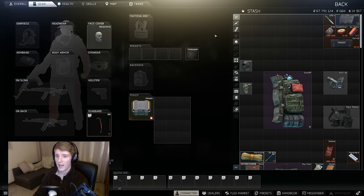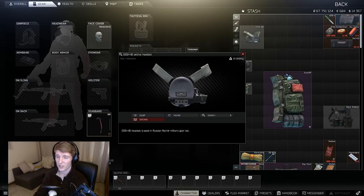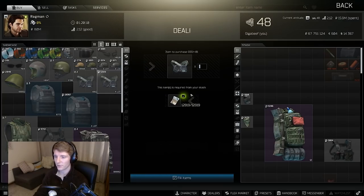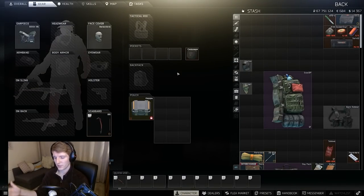Next, everybody should be wearing an active headset. The cheapest one you can buy from Ragman level one is the GSSH. It gets a lot of criticism for being crunchy, but it's better than nothing and extends your hearing range by a long way — you can buy them for 13,000 from him without the flea market. I'd personally rather have a headset than a helmet, because sound is absolutely massive in this game. It means you'll hear players before they hear you.